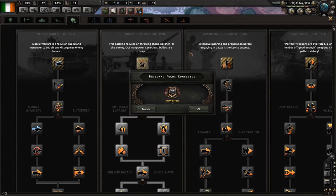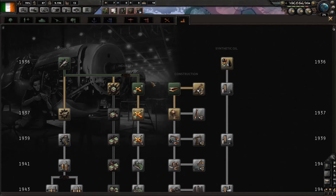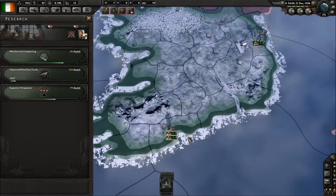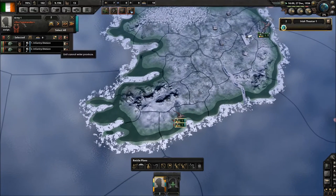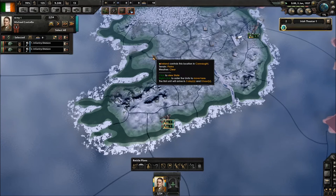It's very close to 1937, so now we can safely begin researching improved machine tools. I'll explain how divisions work: since you've got more than one division, you can assign them to an army. We'll have Army One, click up here to assign a commander — we've got Michael Costello as our general, or we could hire a new general.